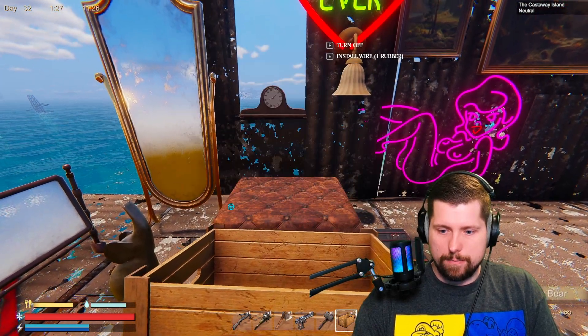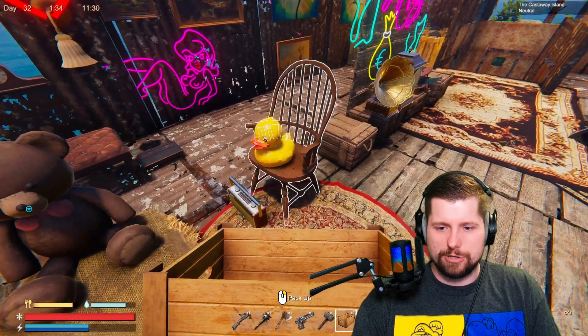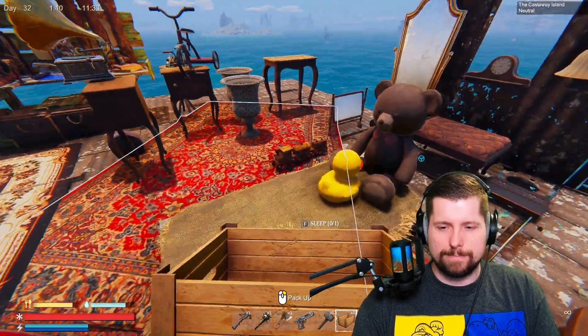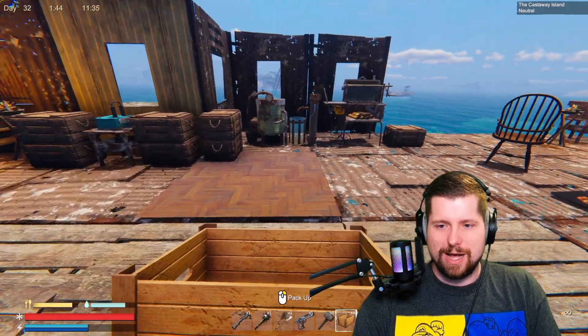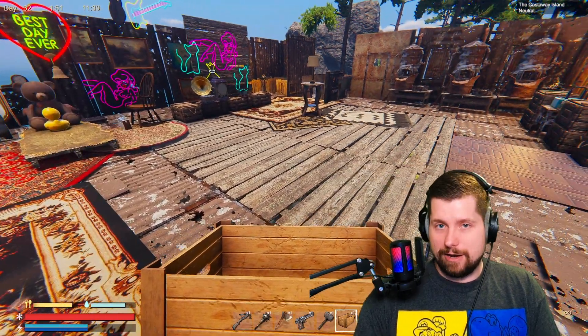Take Mr. Bigglesworth here — you pick him up, it says he'll be destroyed, but don't worry — boink, now he's in your inventory and you can place him again, even closer to your bed. Mr. Ducky too — you can move him right there. So you can move all your decoration items.